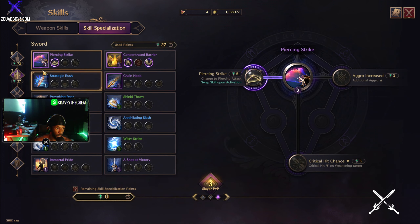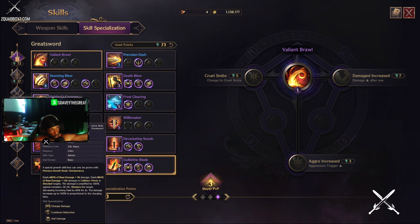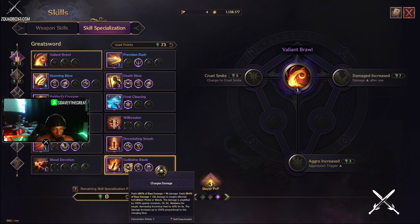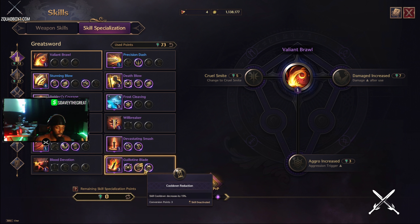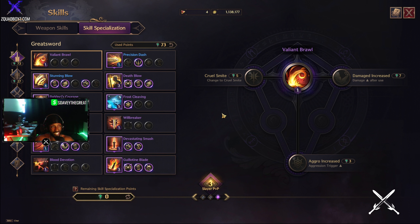Lastly we have Guillotine Blade — my favorite skill, used in every single build except the beginning build since you're not even level 50 to get the skill. Guillotine Blade has all the specs on it: charge damage, cooldown reduction, and AoE damage. This skill is an AoE skill, so if you use it right — if you heavy attack twice and there's a group of squishy people next to you — you can really AoE a whole group of people. You can imagine landing a Guillotine Blade and killing like 10 people. It's doable. I love it.